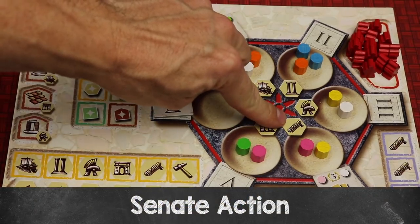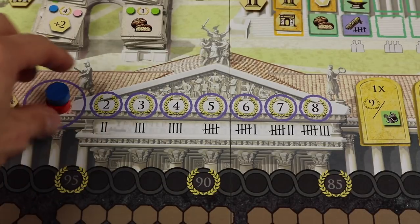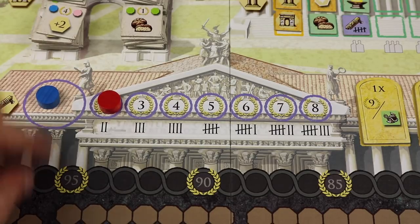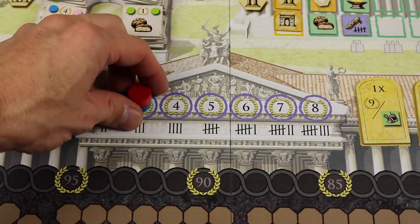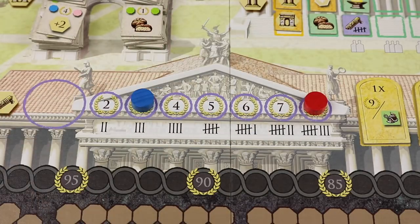The Senate action has a scroll icon. You simply move your disc one spot to the right on the Senate track and gain the points shown there — for example, two or three points. If you're already on the eighth spot, you cannot take the Senate action.